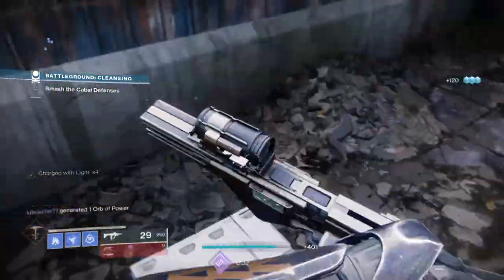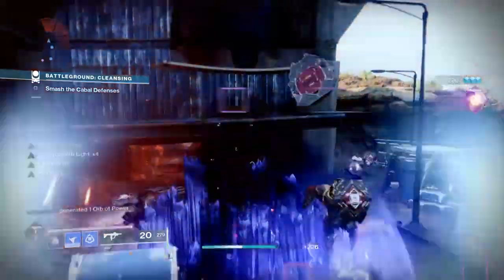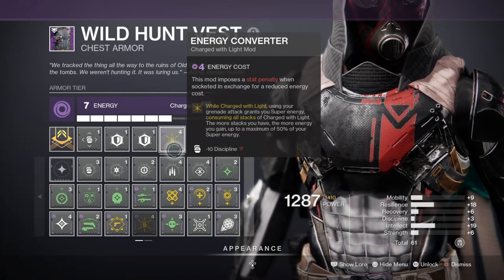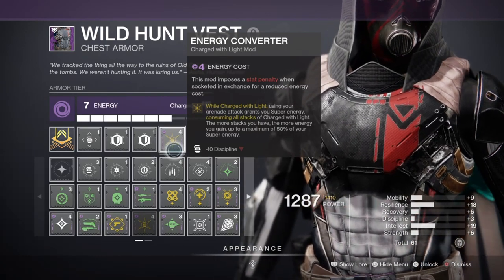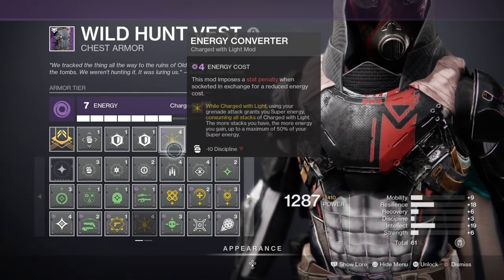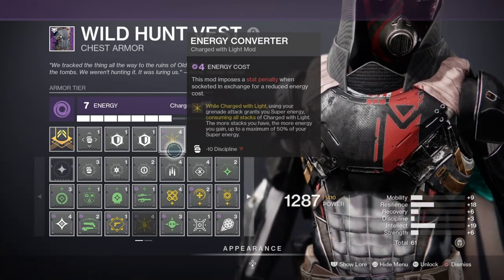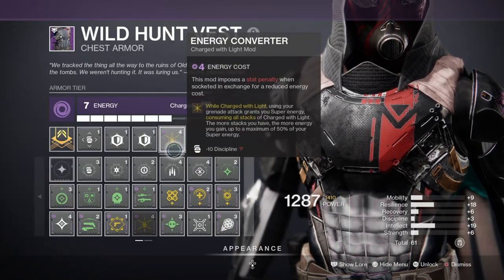Depending on how your armor stats are rolled, I'd recommend putting some points into the Intellect area since the whole point of the build is to build your super quickly. If you have the Energy Converter mod and some Charged Up mods to boost how many Charged with Light stacks you can carry, you won't need to invest many points here since the mod will net you more over time compared to your stat alone. For those without the mod, aim for the 60-70 range for a 4 minute 18 second to 4 minute 7 second cooldown. Simply having a masterwork weapon is pretty much good enough as it will further aid in building up over time.